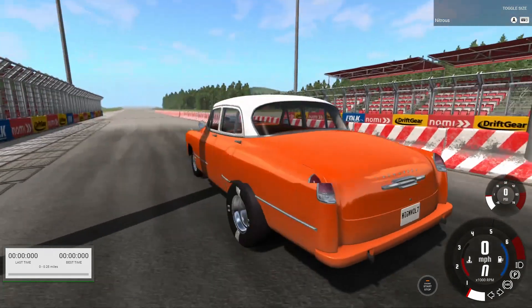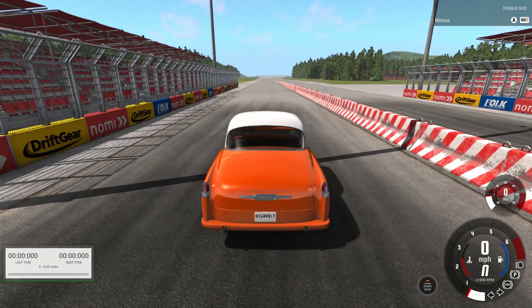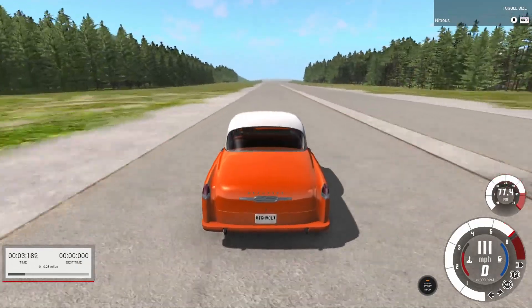With the regular standard drag slicks this thing will smoke the tires all the way down the track with the nitrous engaged. Let's go ahead and stuff the throttle, jam it into drive and see what it does in the quarter mile all on its own.